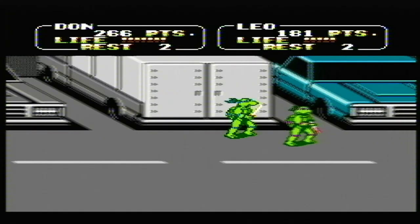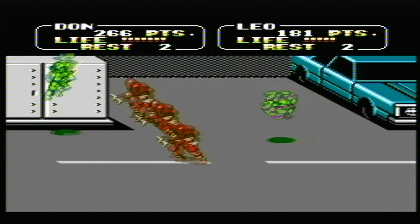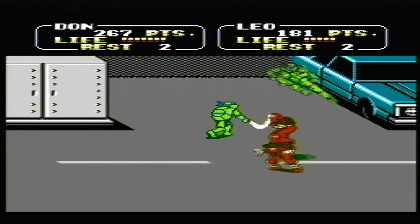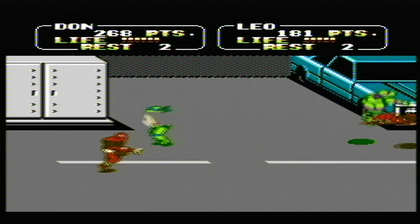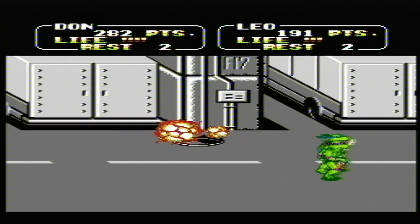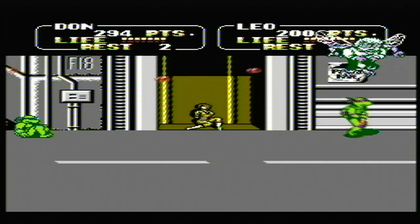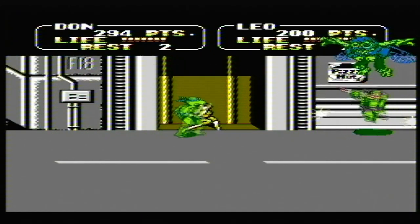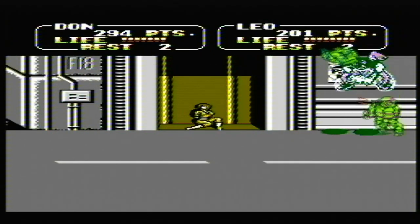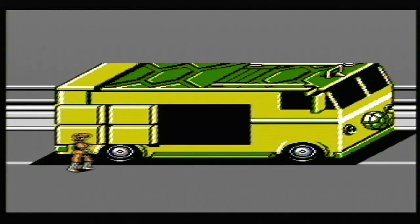Now we move back to the original game with the parking garage level. I love this level and trying to avoid being run over by cars leaving the parking lot. Watch out for two cars side by side the same colour. I also like to explode the barrels just as the foot soldiers were jumping out of the van. I also think fighting Baxter as a fly instead of refighting Bebop and Rocksteady is an improvement over the arcade — who wants to fight the same boss twice? Where did April's face go? The turtle van looks like a shoebox with wheels.